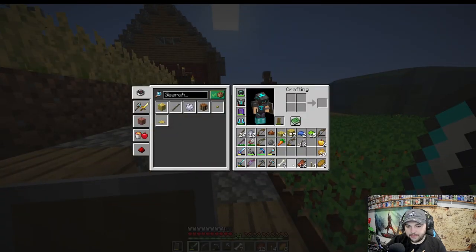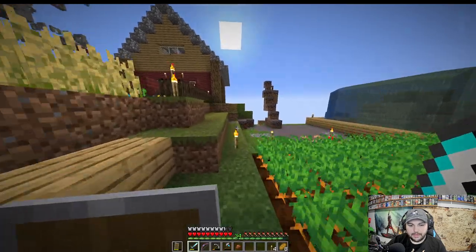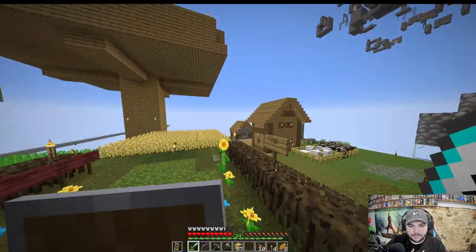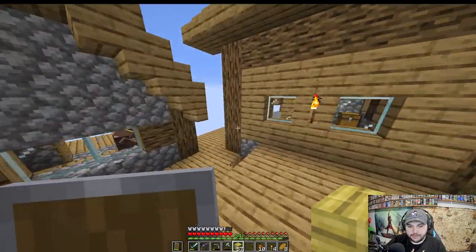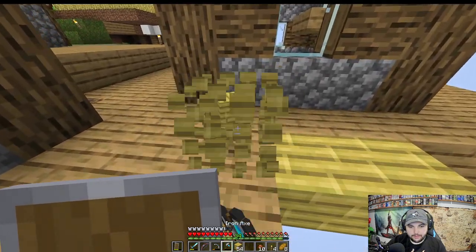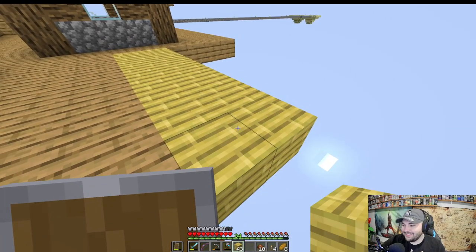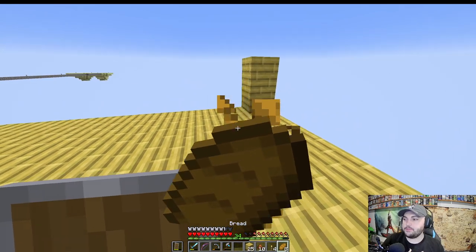We did get some arrows, so that's pretty good. I'm not feeling great about this idea I have, but we're going to have to try it. Let's head to our village area, throw one of these fragments, and build out a new villager house — even though we won't really have a villager in it for long.